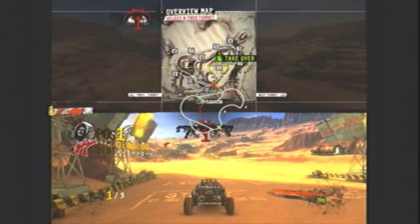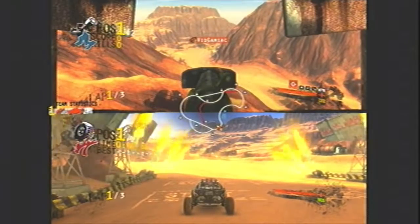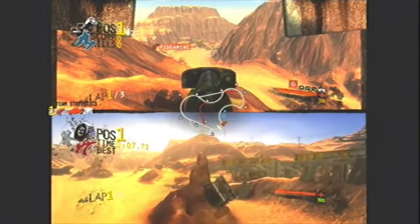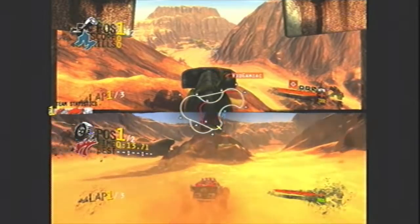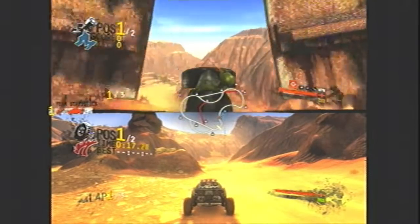Pick the closest turret to the start line, then drive up to it on the second controller. When you get close enough, switch back to the first controller — whichever controller you're getting the achievement on.